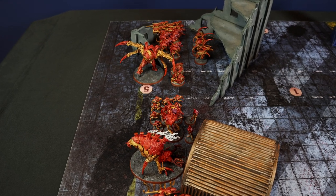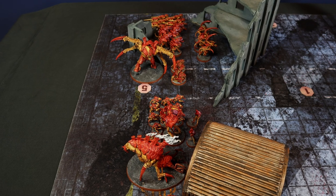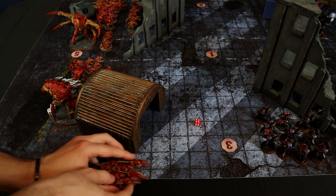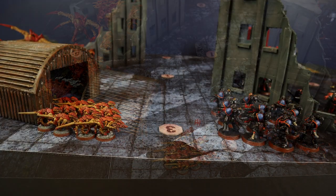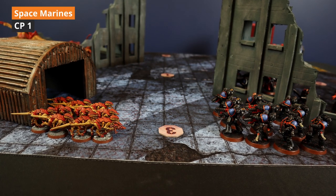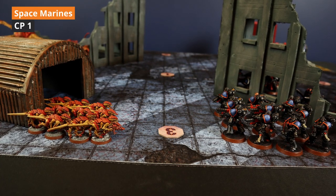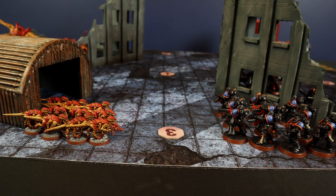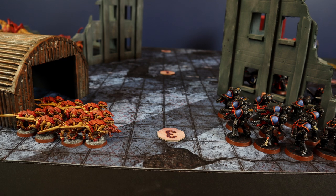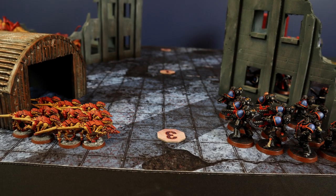Tyranids turn — nothing to do in the command phase, straight to movement. The first Termagant unit near Objective 3 advances with a roll of 4, reaching the objective in front of them. As soon as they finish moving, a command point is spent to fire Overwatch with the Inferno Squad. The Inferno Squad's flamers hit automatically, each rolling D6 shots — 10D6 total!